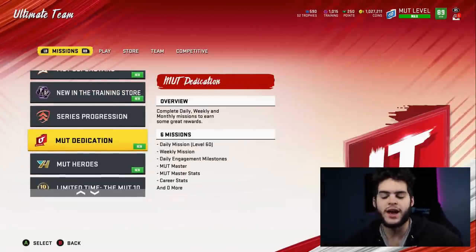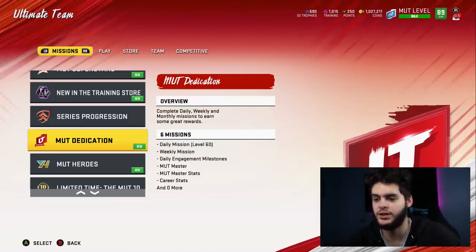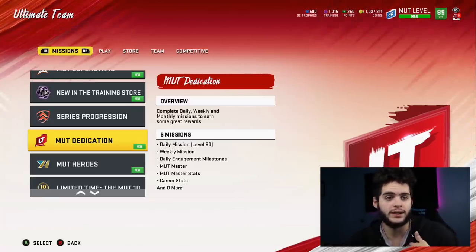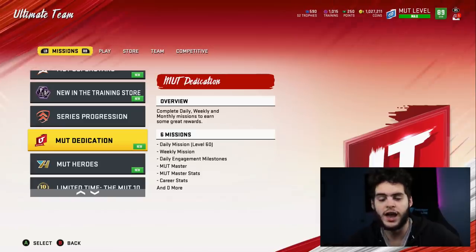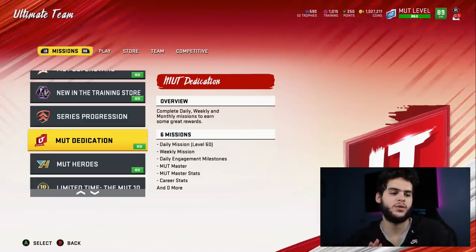Don't ask me about coin-making methods if you're not level 60 yet. Hit level 60 — it's not that hard. It's tedious and it sucks, but you could literally get it done in a day if you really wanted to. I have videos on my channel — an older one and an updated one — just go follow that.